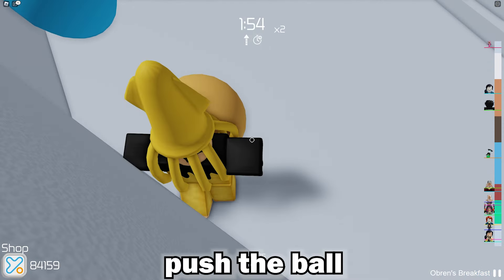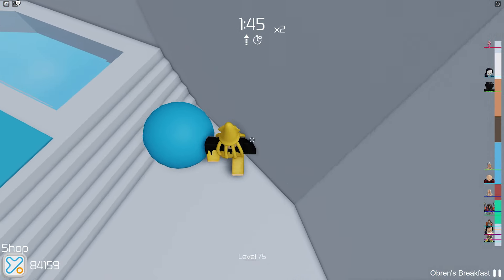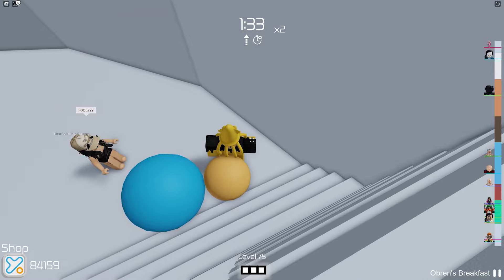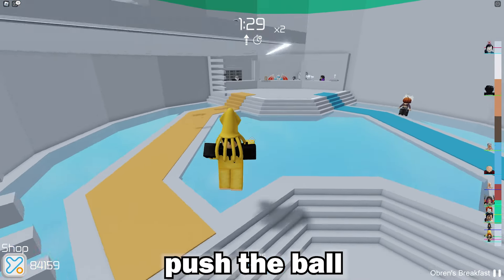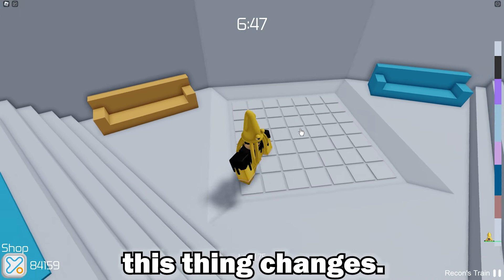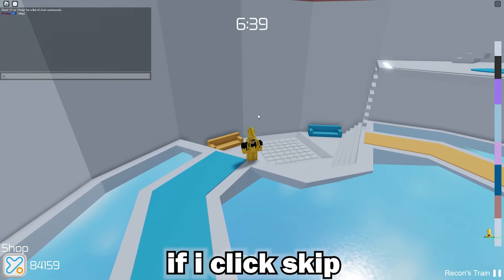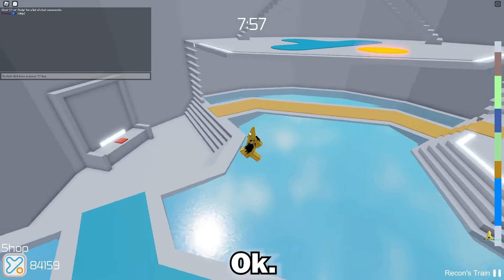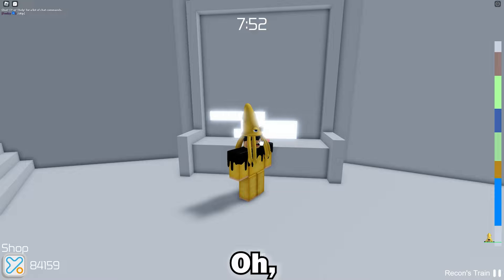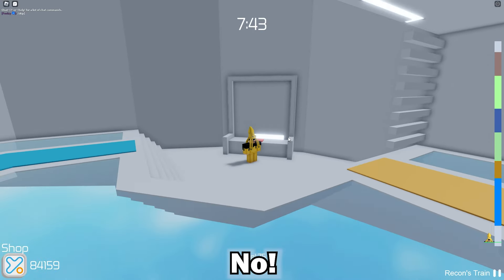We've got a little ball pit here. Can we push the ball out of the ball pit? No, we can't. Also, this thing changes — that is insane! So we've got Minesweeper now, very sick. If I click skip, yes it does change. So it's like a little mini-game thing. Oh, I remember this game from the arcade room!